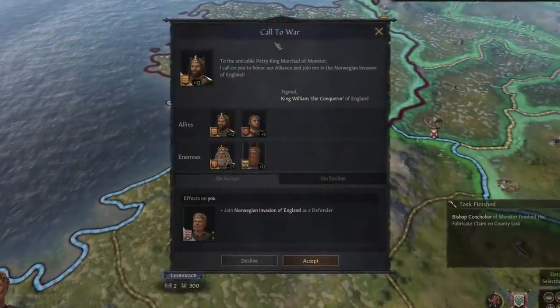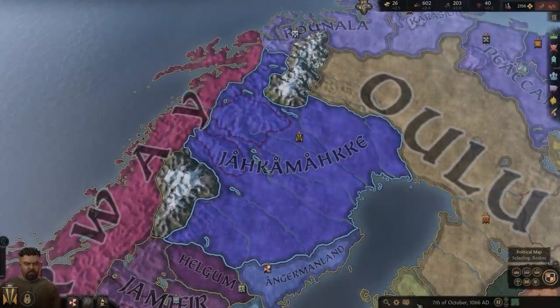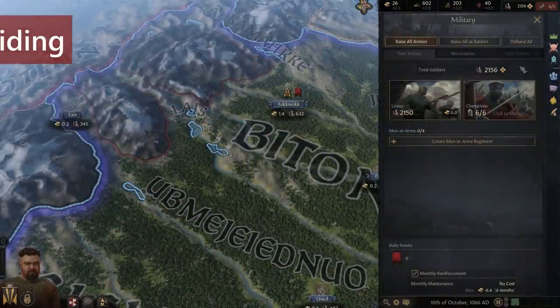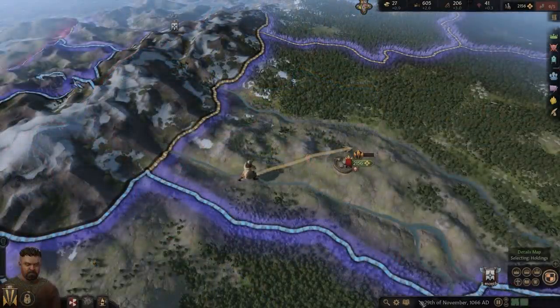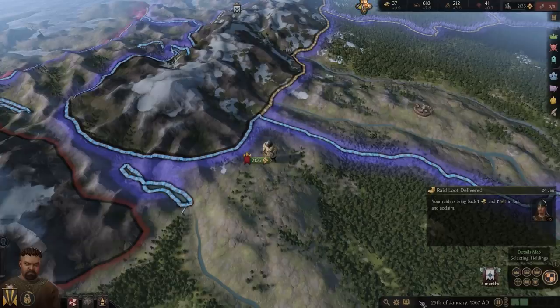Also be prepared for your allies to call you for aid in their wars as well. A great way to make some gold is through raiding — though only some rulers are allowed to raid, like tribal rulers. Armies can be raised as raiders from rally points, and you can then send the raiders into enemy holdings and pillage them for gold. The gold that the armies gather will be stored with them and will only be added to your treasury when they arrive home.